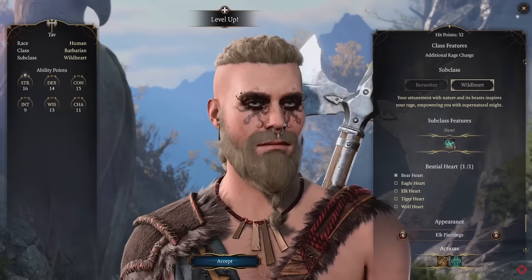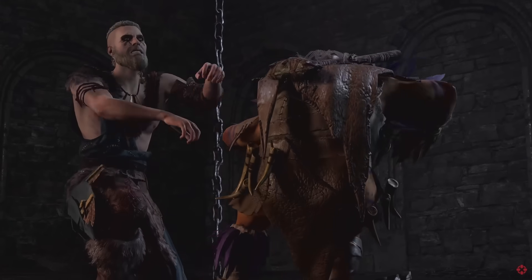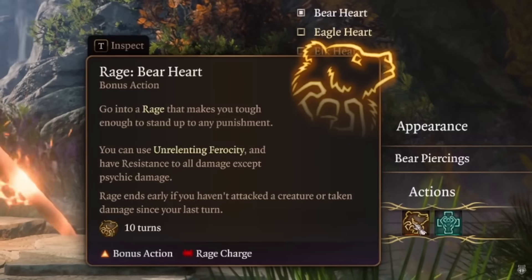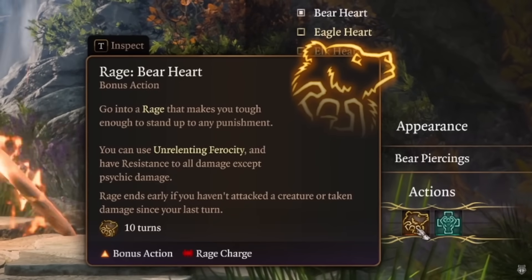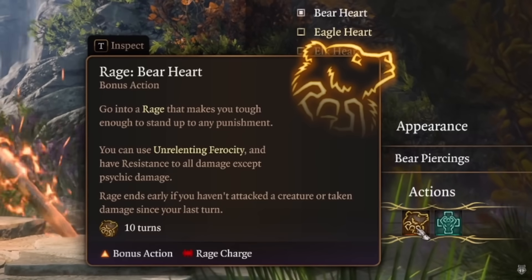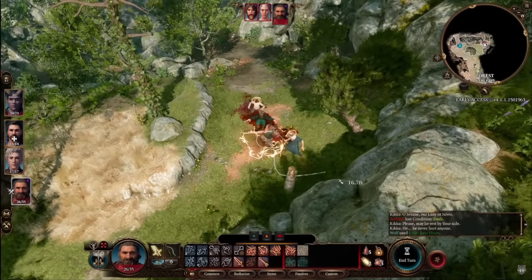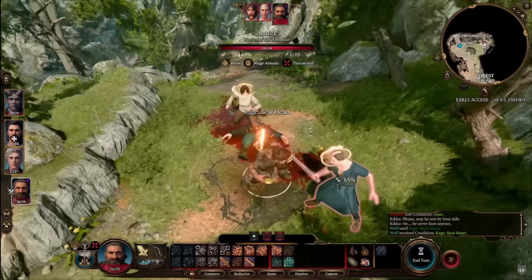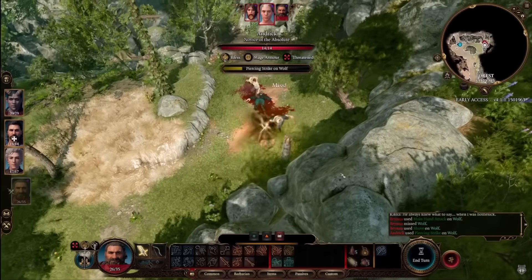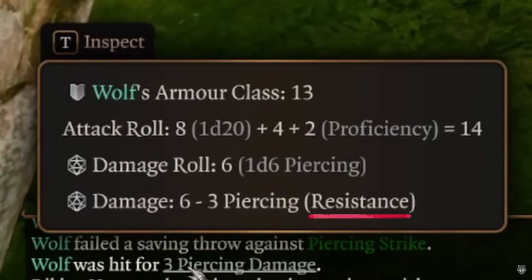Wild Heart Barbarians are attuned with nature and get to choose a beast that inspires their rage, giving additional benefits. In BG3, the choices are Bear, Eagle, Elk, Tiger, and Wolf. Bear gives resistance to all damage types except Psychic when raging. Eagle lets you deal damage diving down on foes from above. Tiger gives increased jump distance while raging. Elk gives a charge ability. Wolf provides party support options when raging.